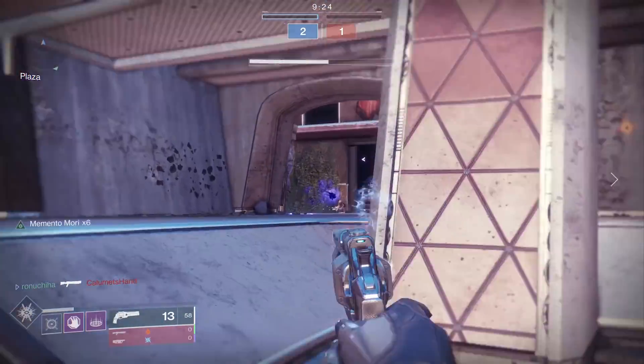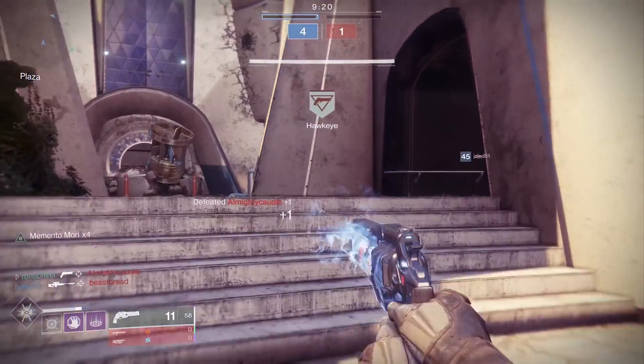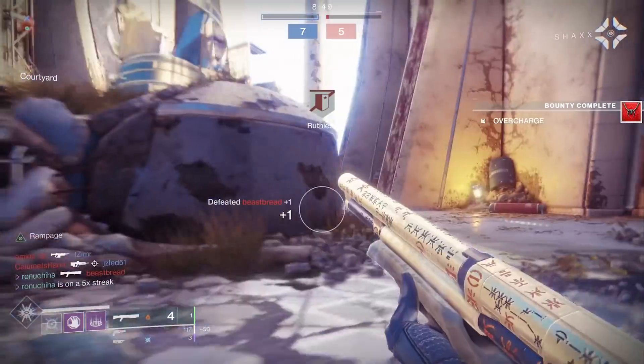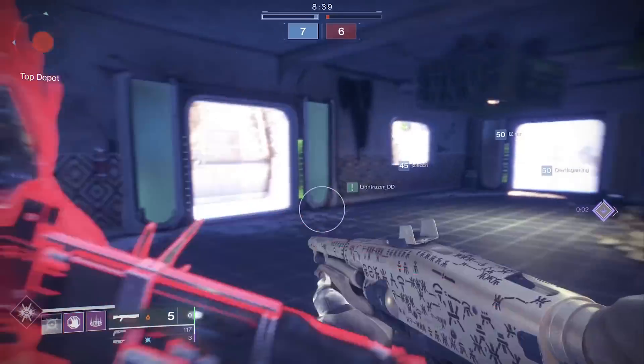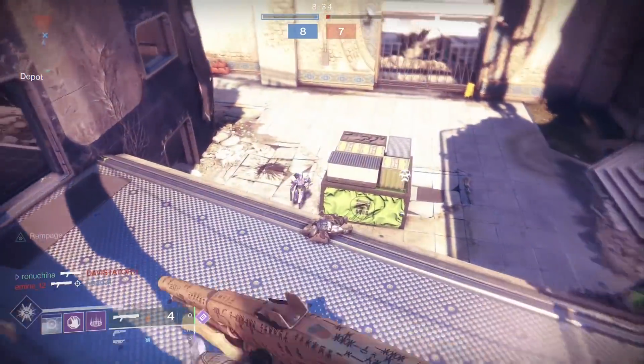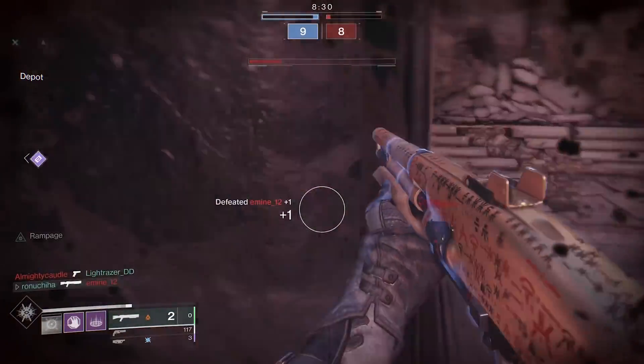A really cool aspect to the gun is the runes on the side will actually light up when you get a kill with the gun. I don't think there's any hidden stats tied into that outside of the perks and stats that roll with this weapon. This weapon is obtainable from the Nightfall this week — it's the new Nightfall. I'm pretty sure it's called Hollow Layer, but somebody correct me in the comments below if I'm wrong.